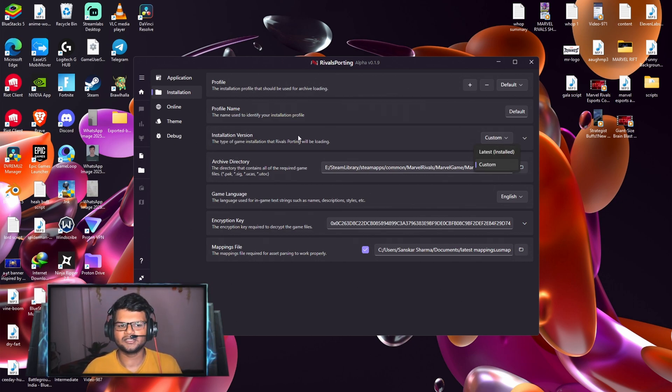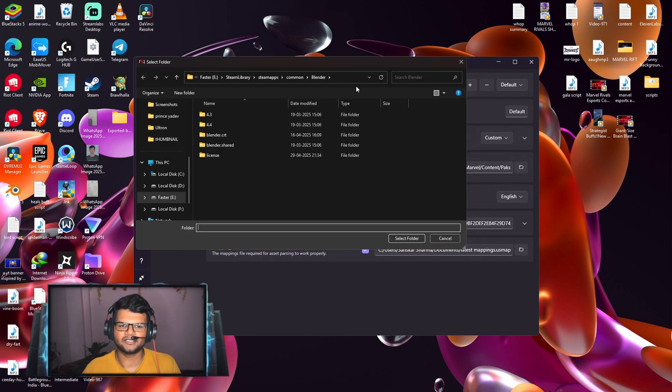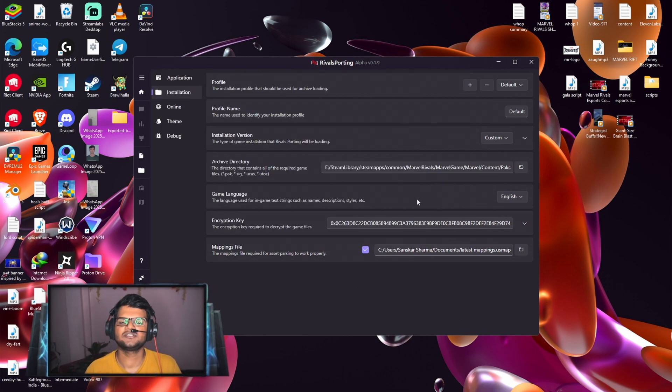In Rival Sporting settings, change the installation version from Latest to Custom. You can see the Archive Directory field unlocks — click on the folder icon and paste the pack file location you copied. Even if the folder appears empty, just press Select Folder. This is how you set the correct pack file location. Game language should be set to English.